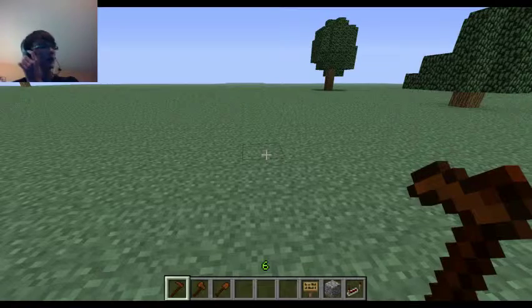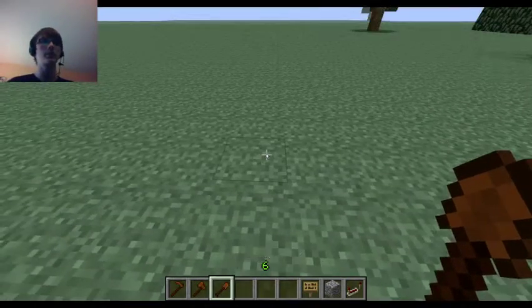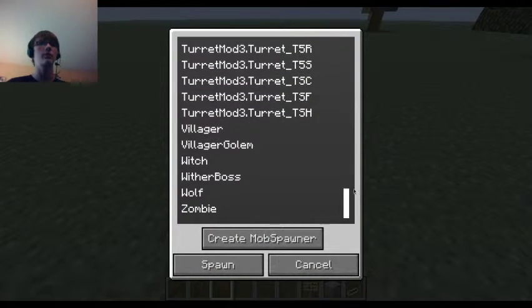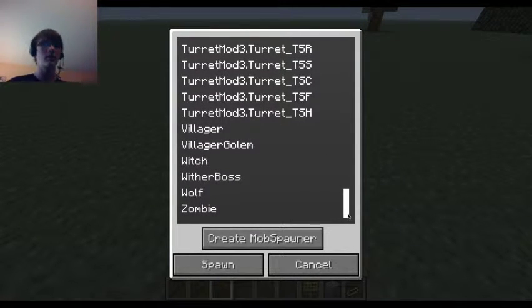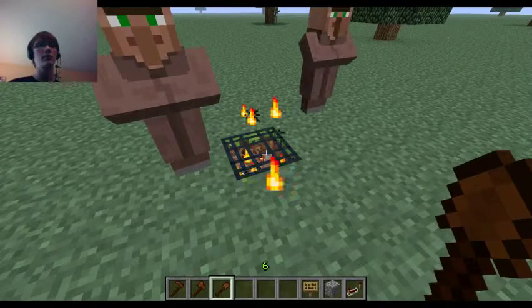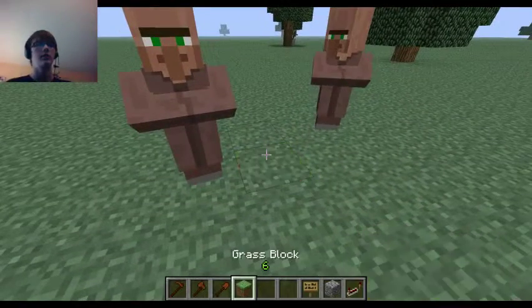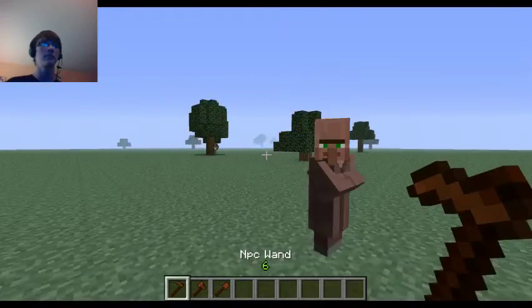The mob spawner - what that basically does is you right-click a block and you can choose to spawn a ton of things. I have turret mod installed, so you can spawn those things too if you have that mod installed. You can either spawn a villager directly, or you can create a mob spawner for that entity.